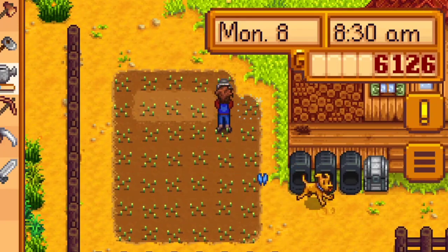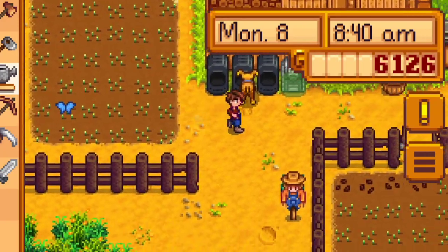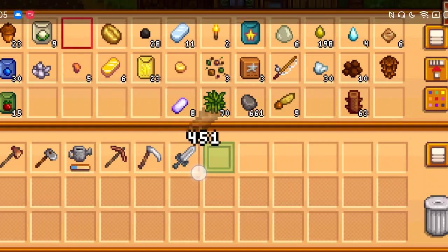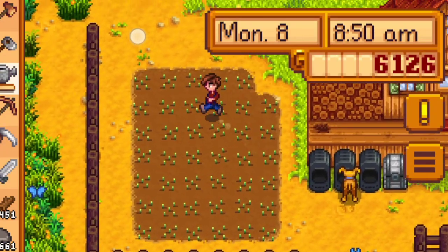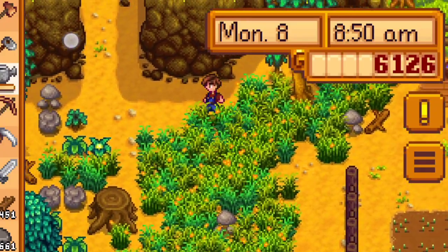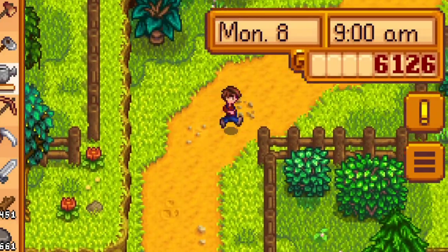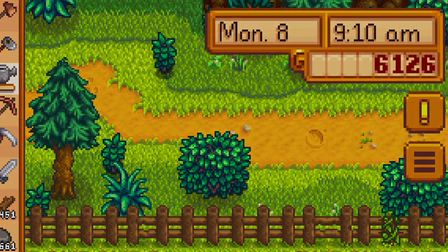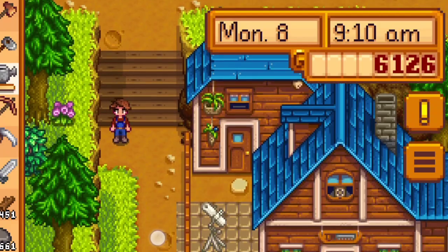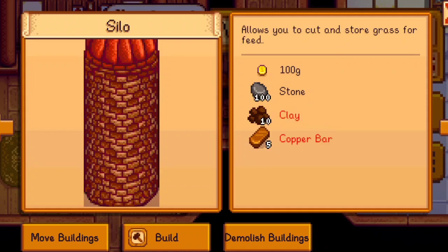We'll go head up to Robin's, see what we can build. Let's take up the wood and stone. Where's my stone? There it is. If we could just get like a barn, that would be fine as well. Because we can move buildings later if we need to. Or a big shed maybe. We could get a coop, we could get a barn. A well might be good. Clay and copper bar.